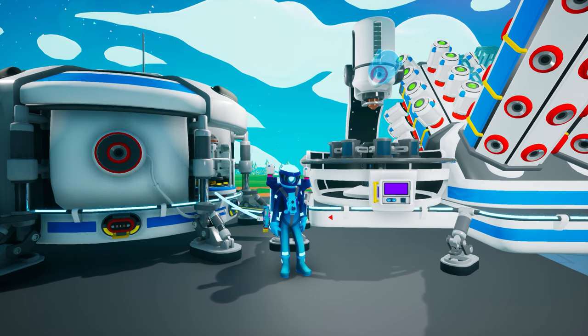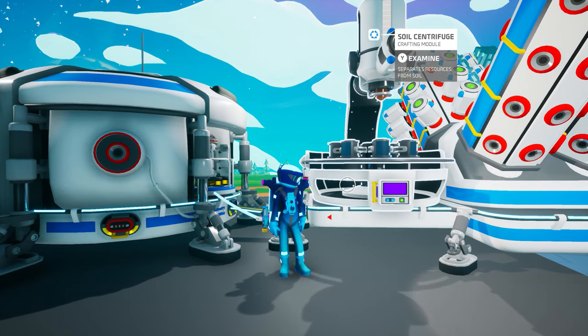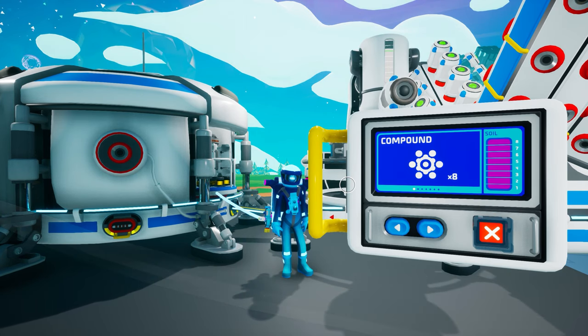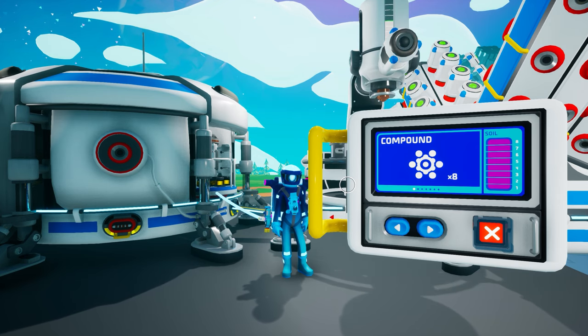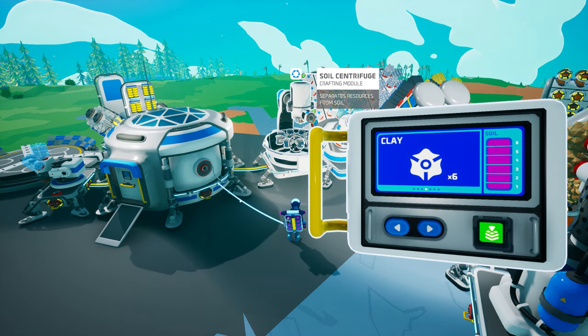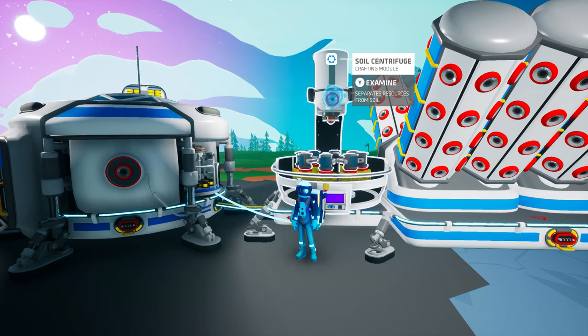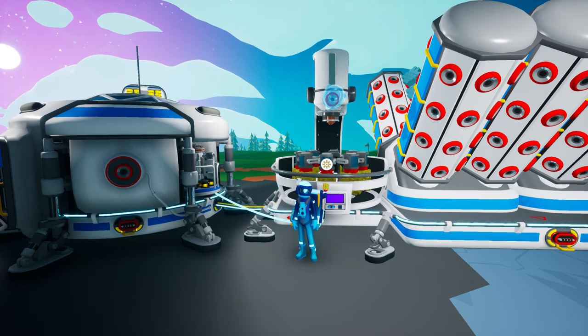Coming back to the soil centrifuge, it requires two full small canisters to completely fill. There is a small see-through window on the front of the upper portion of the centrifuge that allows you to gauge how full it is, plus the control panel has a soil gauge on the right-hand side. The control panel also allows you to select which resource you wish to produce, and it displays the quantity of each resource that you will receive. Assuming that the soil centrifuge is completely full of soil, it can produce eight of either compound, resin, or organic; six clay; four quartz; two graphite; or one ammonium. It will also require four units of power to operate at maximum speed. If you don't have that much power available, the soil centrifuge will operate at a slower pace. Fully powered, each production cycle will take just over 30 seconds, consuming a total of 121.5 units of power.